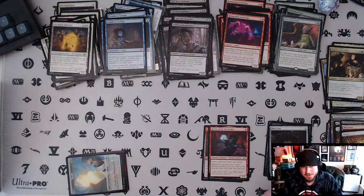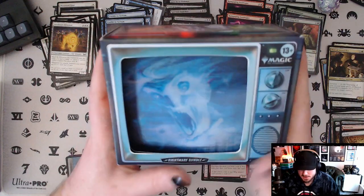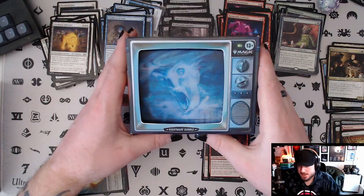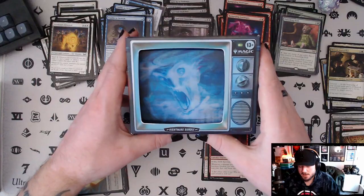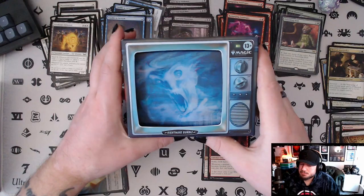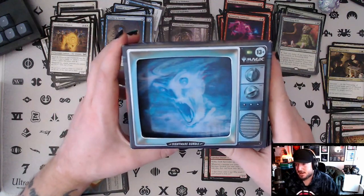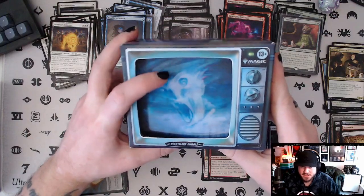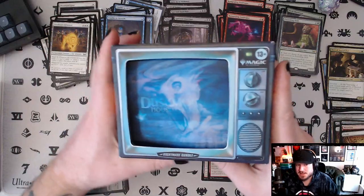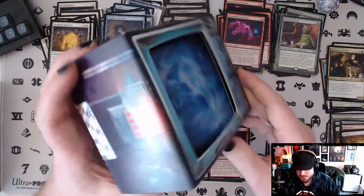That's it for the first bundle. Now we're gonna open our nightmare bundle. Sometimes when Wizards puts out a set they release the normal bundle and then a few weeks or months later release a collector's edition — usually called a gift edition — which has like one collector booster and a different die and different art on the box. This one, which is twice the price of the regular edition, is more like the Phyrexia All Will Be One complete edition — it's a completely different package with a completely different set of things inside.